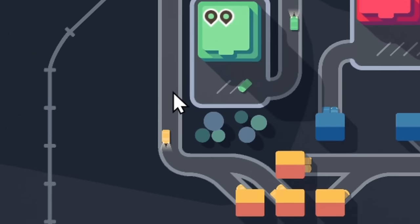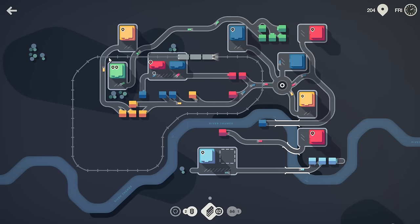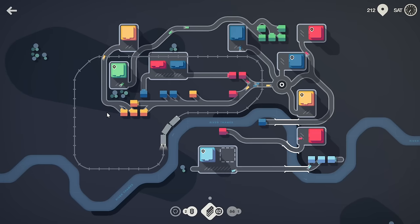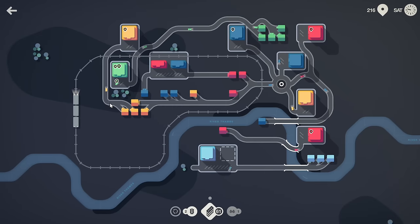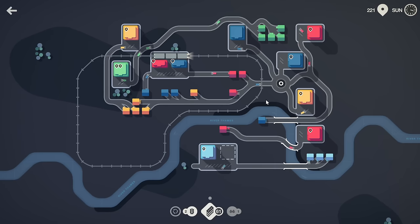That car just went through the train — okay, so it seems like there are a couple bugs still. Maybe we can work with that; let's keep an eye on it. Maybe if it's too close to the destination it doesn't properly identify the car. Here comes a car — it has to wait on this side. Something to keep track of.